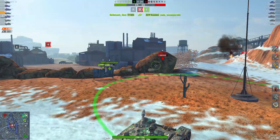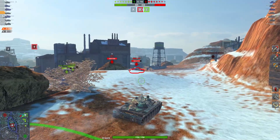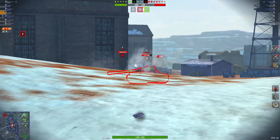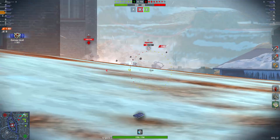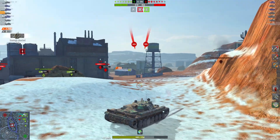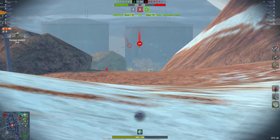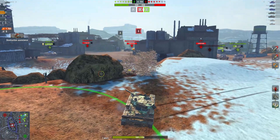Playing it cautiously, but that's good — keeping your hit points. There's the 752 with its troll armor. There are some unspotted enemies back there as well, so someone's hiding back there.